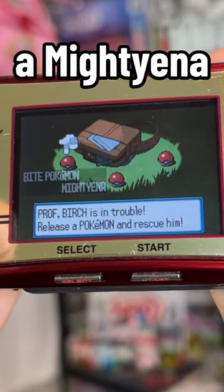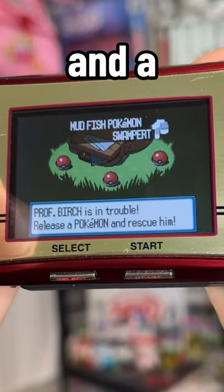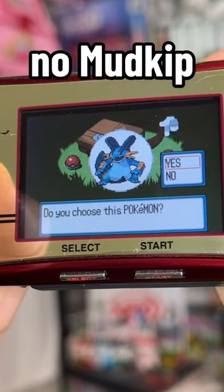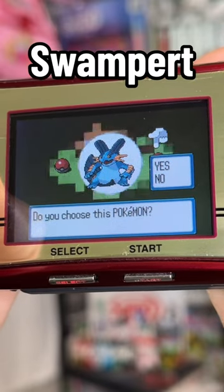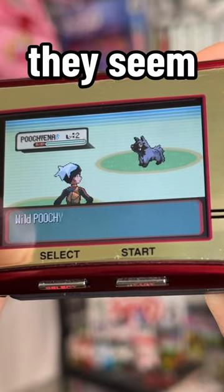There was a Mightyena, a Marshtomp, and a Swampert. No Mudkip, so obviously I picked the Swampert. I'm wondering if the starters were randomized maybe, because they seem completely random.